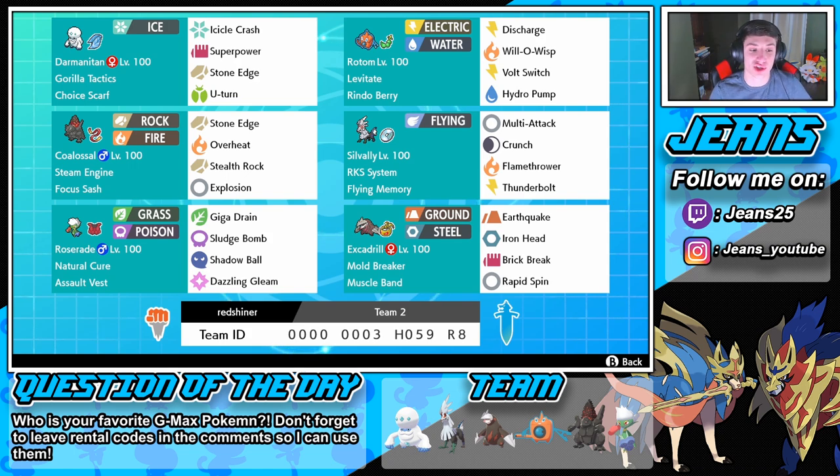Then we've got Roserade — the heart of this team — with Natural Cure as its ability, which is awesome. If it gets poisoned, paralyzed, or any status condition, it cures itself when it swaps out. Rocking Assault Vest to soak up special attacks with Giga Drain, Sludge Bomb, Shadow Ball, and Dazzling Gleam. Then we've got Rotom-Wash, which is just good on most teams. Levitate with the Sitrus Berry, Discharge, Will-O-Wisp for burns, Volt Switch to swap out, and Hydro Pump as its STAB water move.